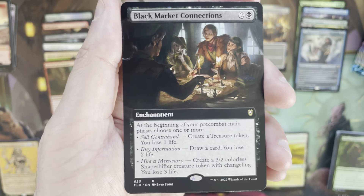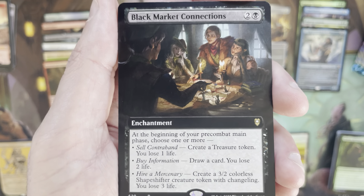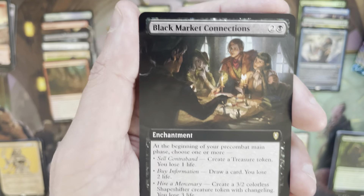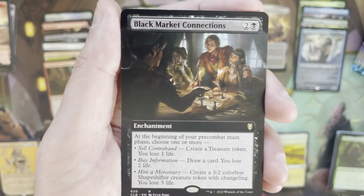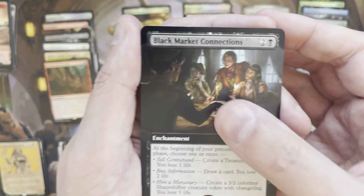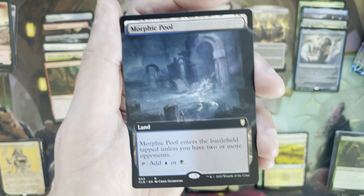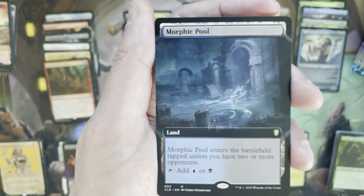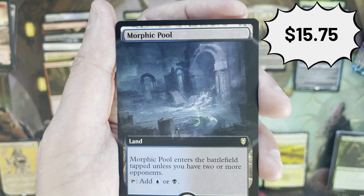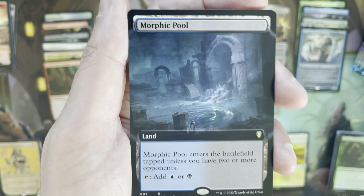There's our foil land. Got a Marching Duo, Drone, Candlekeep Sage, Ganax Astral Hunter as the foil etched. Not a lot of value in the foil etched in this product — I think Karlach is the only foil etch carrying any substantial value, and there are some that are like three or four dollars but nothing above double digits. We do have a mythic: pack foil Mystic Genesis. Not one of the big hitters as far as mythics are concerned — it's a card I've thought about using but eight mana... it is a mythic nonetheless.